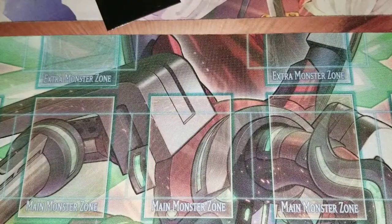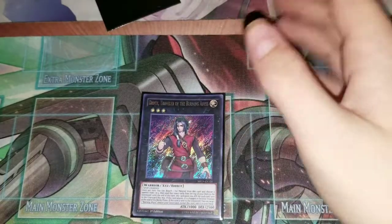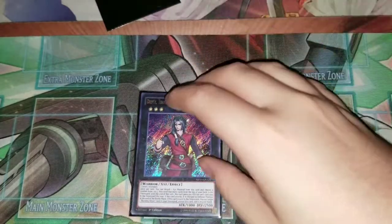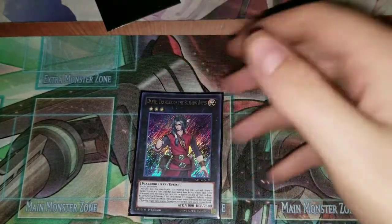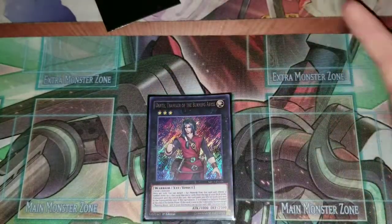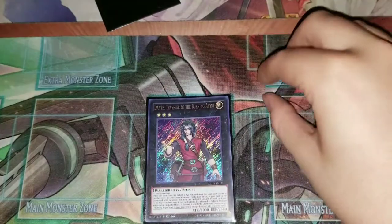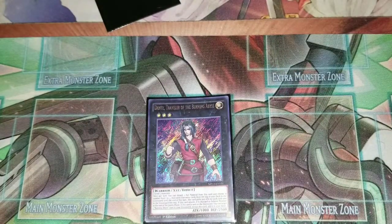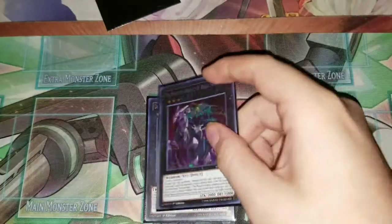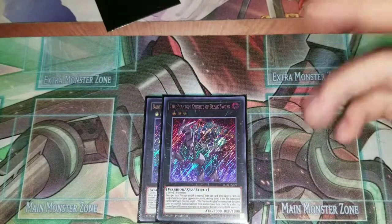Now for the extra deck. One Dante — it comes up sometimes when you have two Ukubaks and you can mill and hopefully get something you want in the graveyard, since this is a graveyard-centric deck and most of the monsters and Dark Lord spells are good in the graveyard. One Break Sword — it comes in handy for clearing stuff off the field.